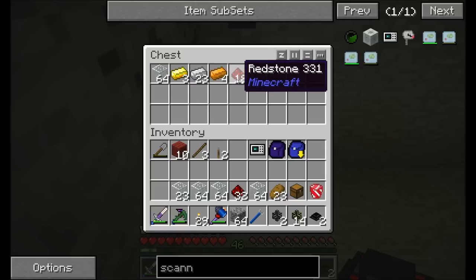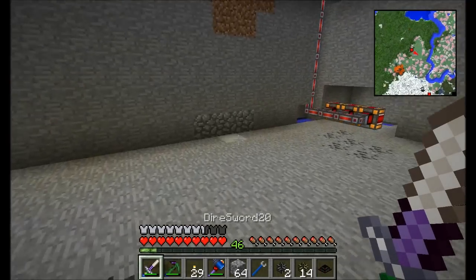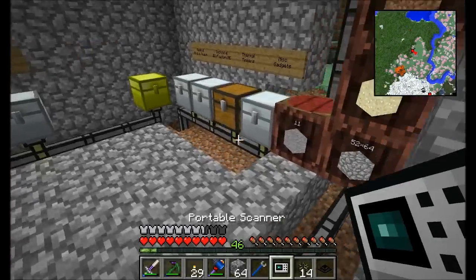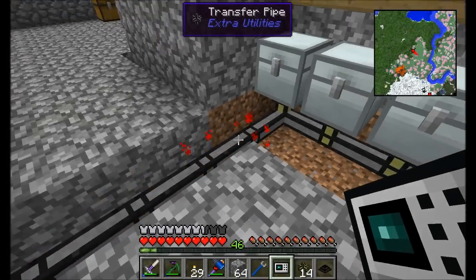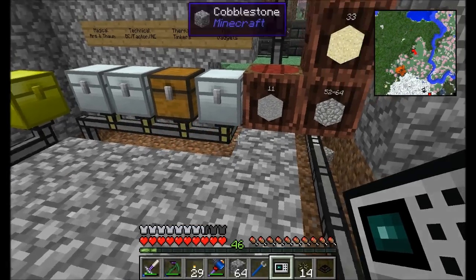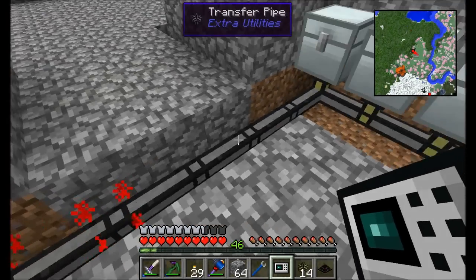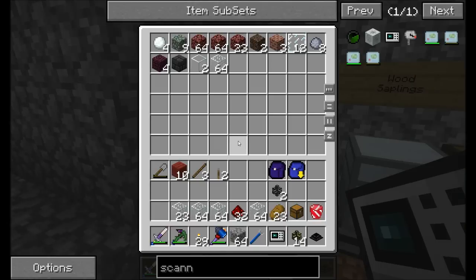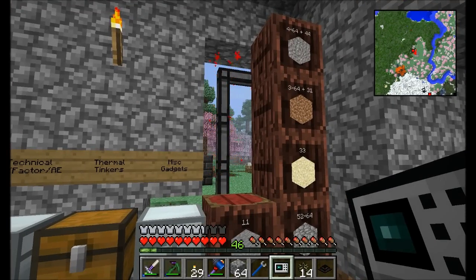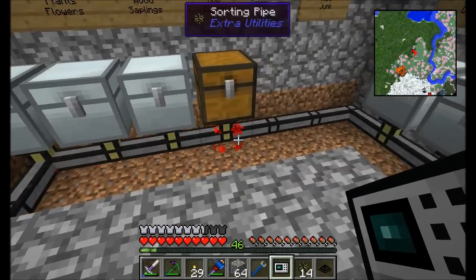Let's give it a stack of glass, gold, iron, copper, and redstone and see what happens. Let's get upstairs quick and watch the items traversing through the lines — there it is, trying to find a place for the glass. Oh, there was already glass in here, so that's good. See how it's going around and down and over — looking for a place to put stuff.